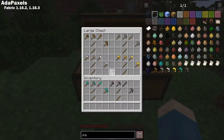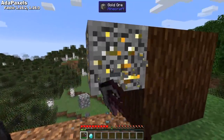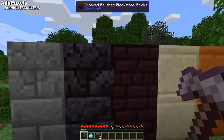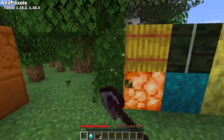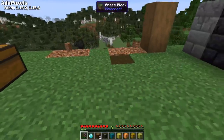Adapaxels is a Fabric 1.16 mod that adds Paxels to the game. Paxels are tools that can mine blocks that would normally be mined by pickaxes, axes, shovels, and hoes. They can also strip logs, crack bricks and sandstones, and make paths. This mod also has integrations for Adabranium, Astro Mine, and Tech Reborn if you have those mods installed.